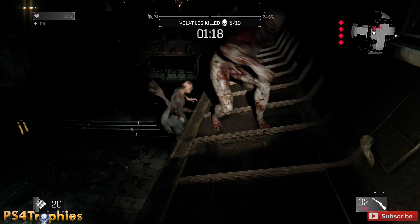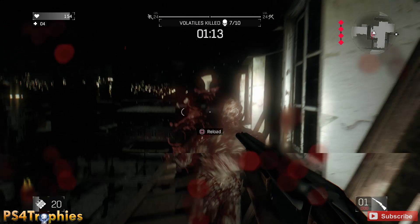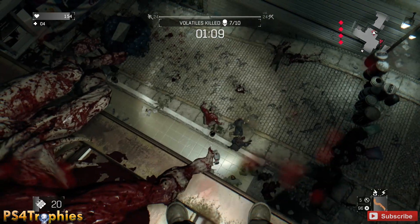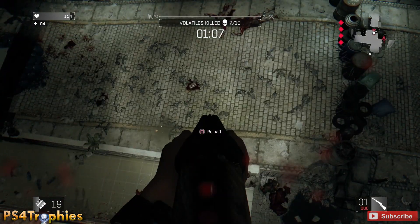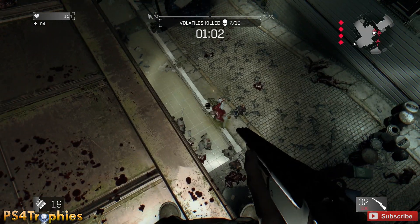You can also use your grapple throw to throw zombies off the rooftop. You'll probably have a couple of them come up here, so just keep throwing firecrackers down at street level and watch your front and back while you're on this roof. You won't be able to get all 10 kills here — you'll have to get off the roof and hunt down a couple more.